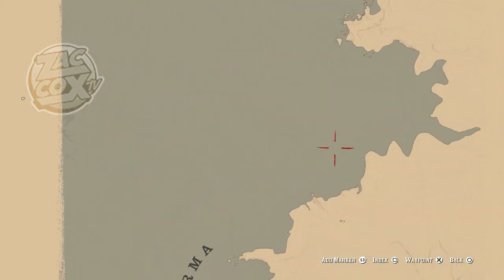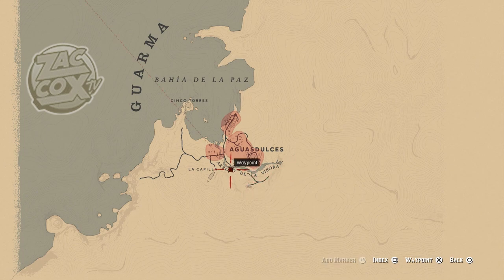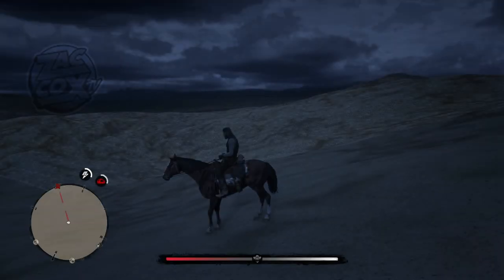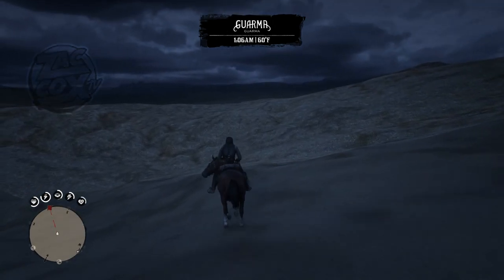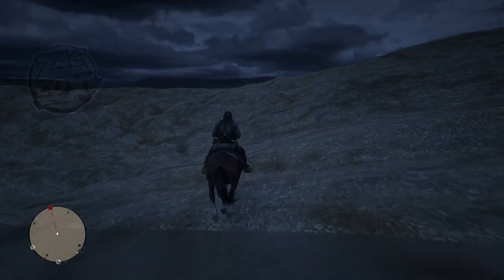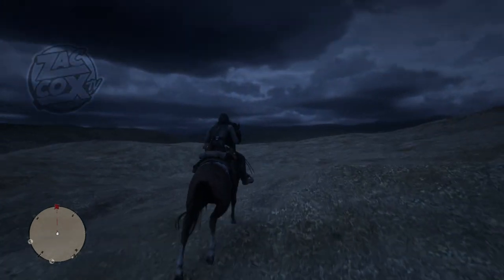Now, once you reach your waypoint, open your map back up and go straight south. Go straight down, and before you know it, you're going to get a notification on the screen letting you know that you are actually in Guarma. But it's not going to look like Guarma — it's going to be hills, and there's going to be very low-resolution textures everywhere.